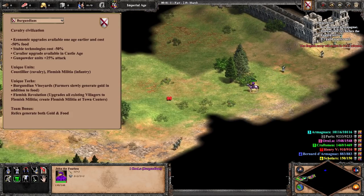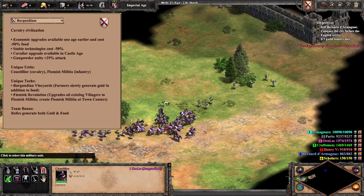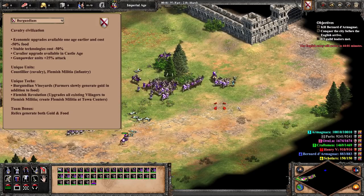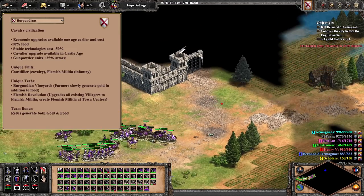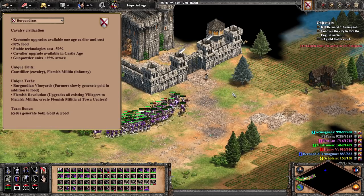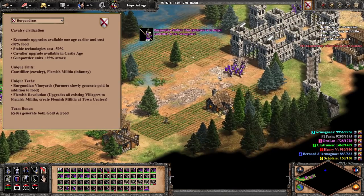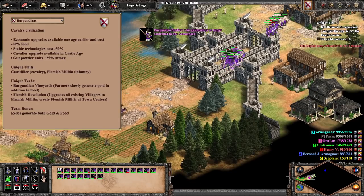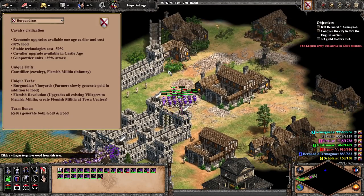For the Burgundians, this civ is all about economy and technology. You've got the extra income from relics and potentially farms for the economy side of things, the cheaper stable techs with the Cavalier available in the castle age for the technology side, and the cheaper eco-upgrades that are also available an age earlier. Compared to Franks, Burgundians are a bit lacking in raw unit strength due to missing the Bloodlines tech or a comparable HP bonus, and their economy is not quite as quick to get going. However, as the game progresses, their economy will get better and better, and their tech advantages can help them hit some very strong timings. Even in post-imp, Burgundians can flex their strong gunpowder.